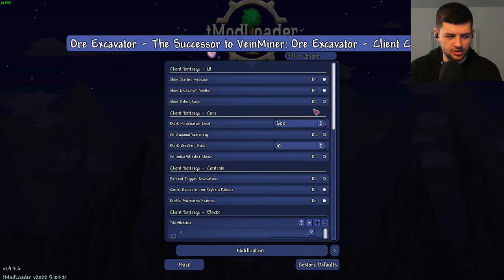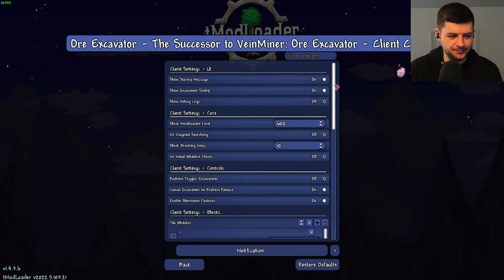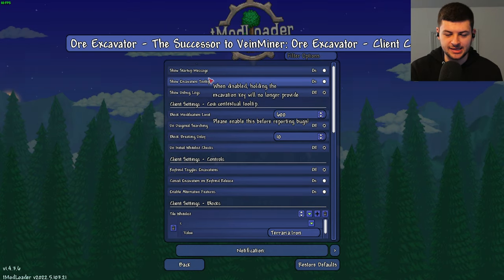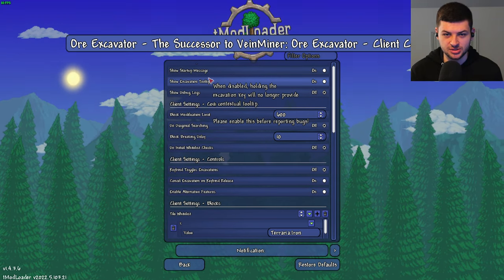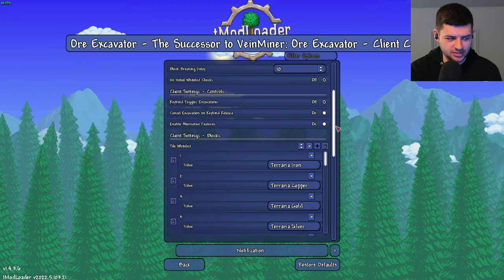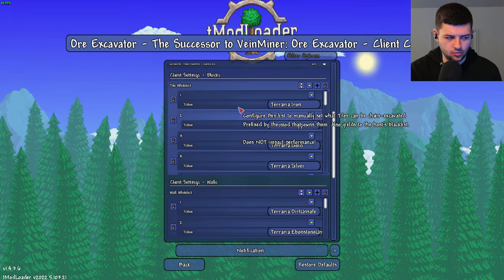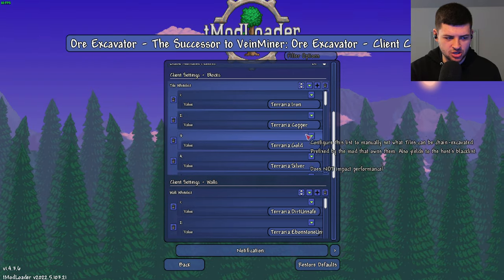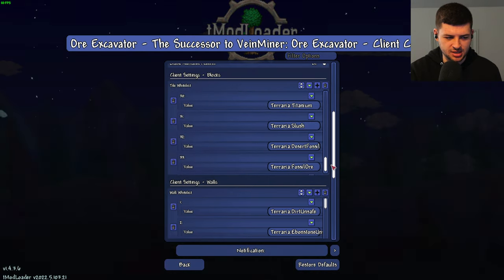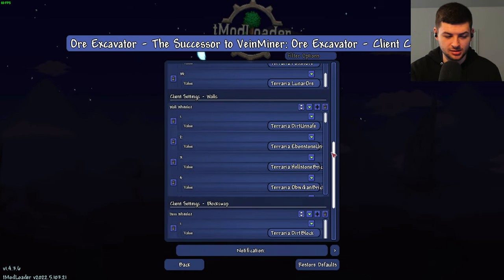We can also click Open Config. You can do this in-game but it's a little easier to show here. You can change all the features of the mod — for example, whether to show the excavation tooltip when you press your keybind to activate it, so you can see that it's actually working. Scrolling down, we can change alternate features and go to Client Settings. Here we have a whitelist of which blocks vein miner will work on: iron, copper, gold, silver, and all these ores and gems, since it's a mining-specific mod. It also works for walls if you use a hammer.